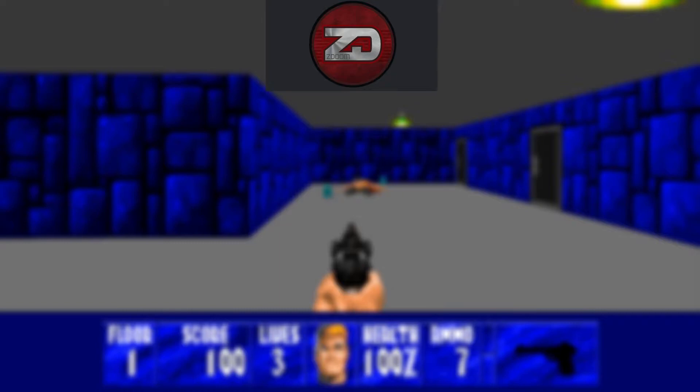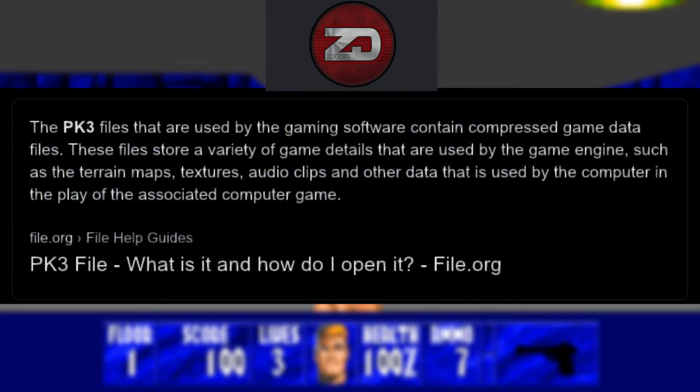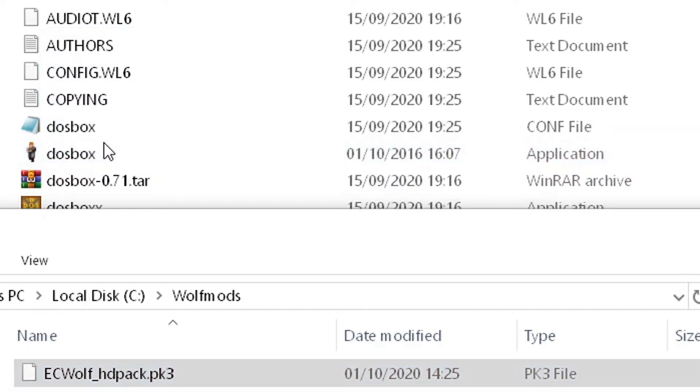Substantial parts of EC Wolf are based off ZDoom, so it can utilise the PK3 format. Stick them somewhere simple, or just drag the PK3 file onto the DOSBox executable every time you want to play.